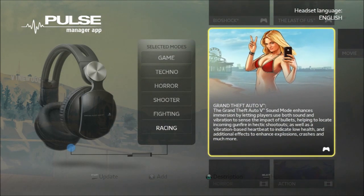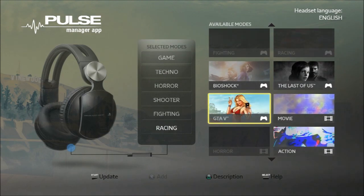Let's go into the description of Grand Theft Auto 5. The sound mode enhances immersion by letting players use both sound and vibration to sense the impact of bullets, helping to locate incoming gunfire in hectic shootouts, as well as a vibration-based heartbeat to indicate low health, with additional effects enhancing explosions, crashes, and much more.